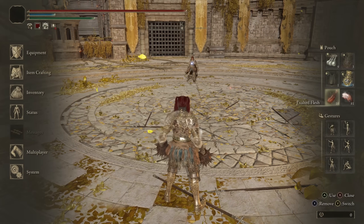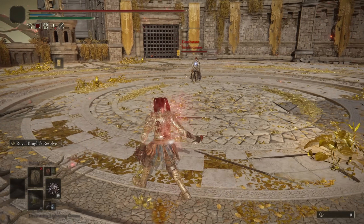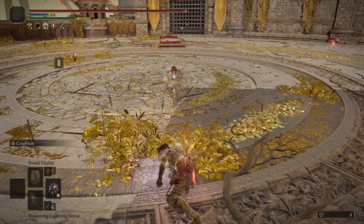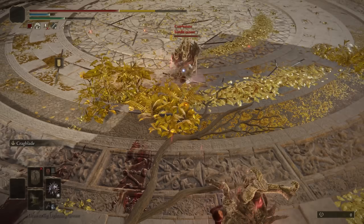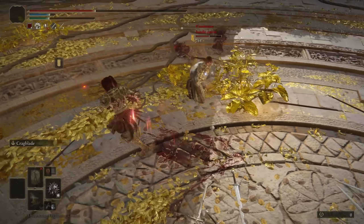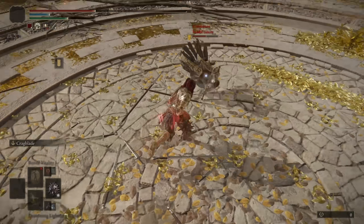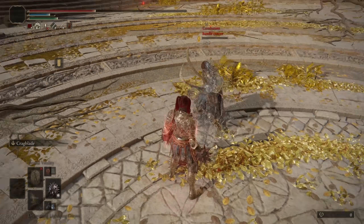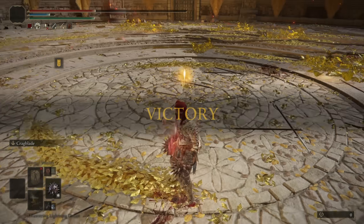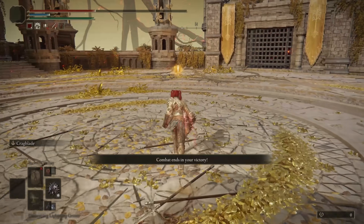Up next, our opponent is Bandit Cancer. For this one, we use Crag Blade. I thought I was two-handing it, but that still did really good damage. Pressure with the running R2 — and we got the bleed. Very fun fight, Bandit. Interestingly enough, I did the running heavy into heavy and it actually worked one-handed. So that's something.